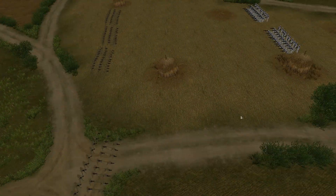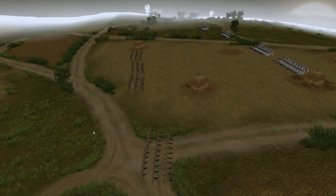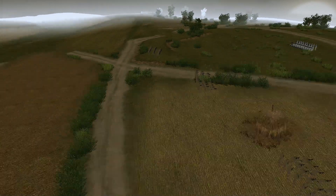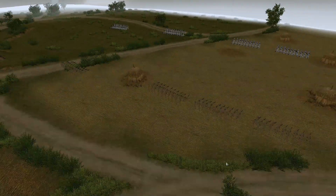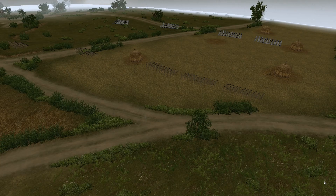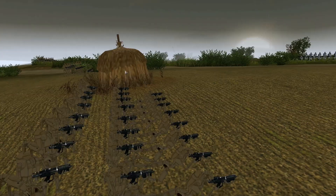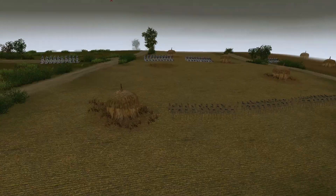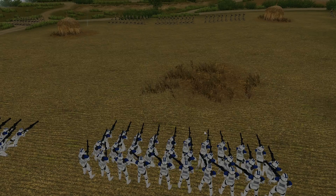And then the droids, to compensate for the fact that they have lower ground, I gave them one more regiment. So they have six regiments. They sort of blend in with the ground - I guess they got the camo going. So they are trying to take the hill from the 501st here.